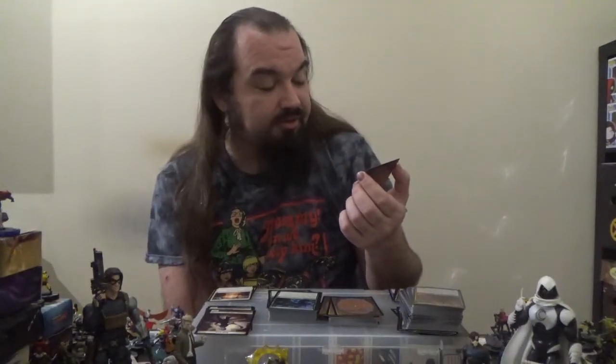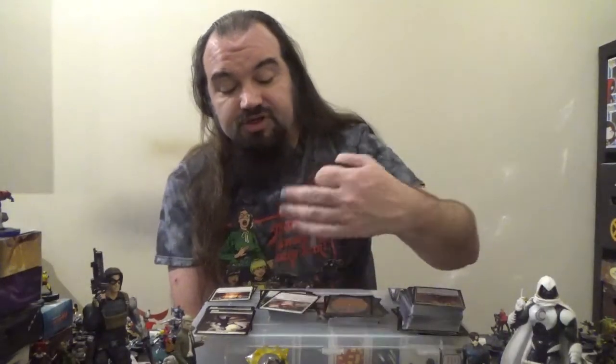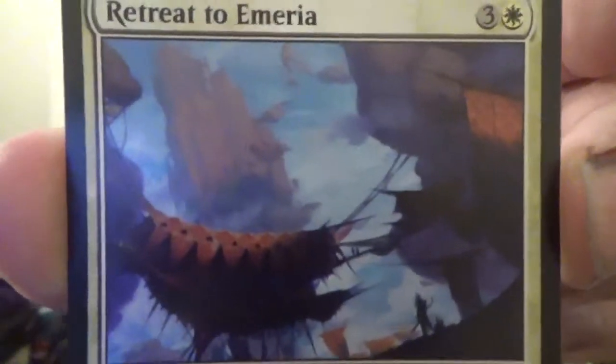Next up, Zendikar's Roil — an enchantment for three colorless and two green with Landfall: create a 2/2 green Elemental creature token. Next up, we've got Retreat to Kazandu — an enchantment for two colorless and one green with Landfall. Whenever a land enters the battlefield under your control, choose one: put a +1/+1 counter on target creature, or you gain two life. Next up, Commune with Nature's Expedition — an enchantment for one colorless and one green with Landfall. Put a quest counter on it; remove three quest counters and sacrifice it to search your library for two basic land cards, put them onto the battlefield tapped, then shuffle. Next up, Retreat to Emeria — three colorless, one white enchantment with Landfall. Choose one: create a 1/1 white Kor Ally creature token, or creatures you control get +1/+1 until end of turn.